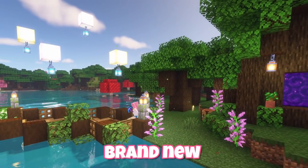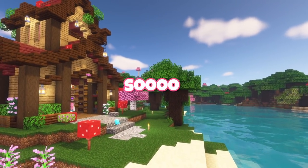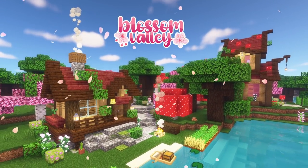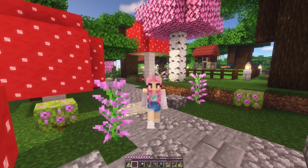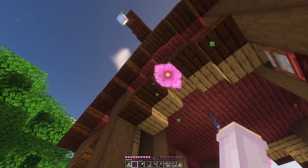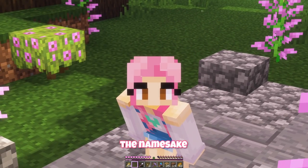Hello everyone and welcome back to our brand new Let's Play world. I asked for name suggestions for our little town and picked one of the most popular — welcome to Blossom Valley! The name kind of comes from the spore blossoms we have around here, but we also have this pink blossom texture pack, so I was thinking we might as well make a giant cherry blossom tree — maybe that can be the namesake.